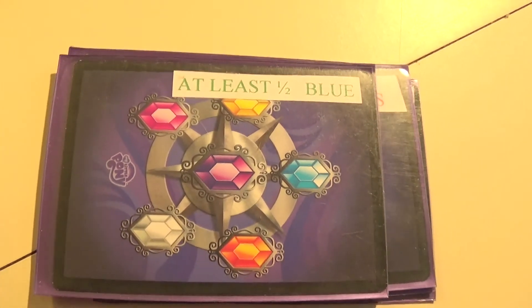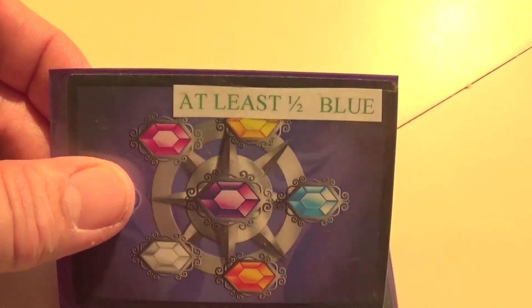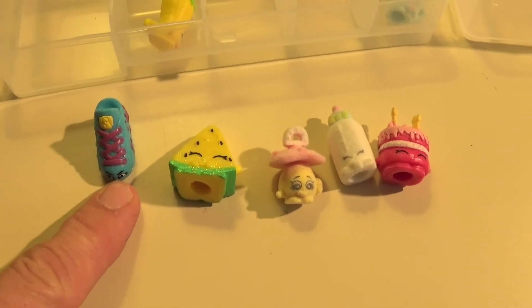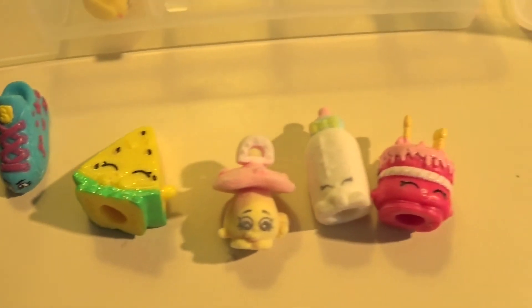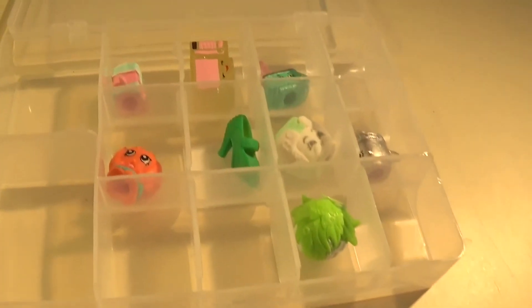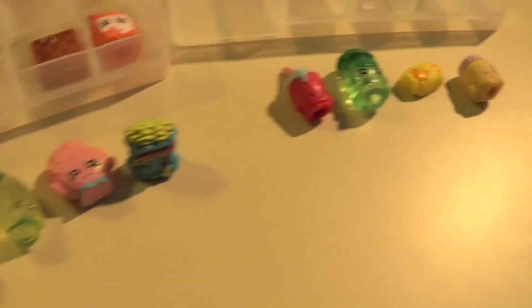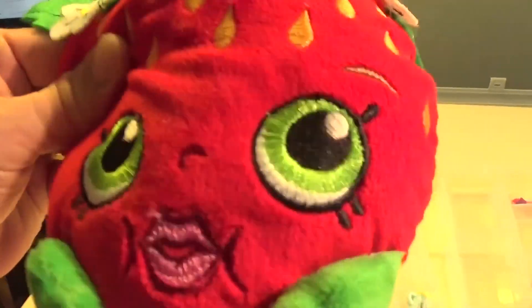Here's how the bingo game ended: the last card played was 'at least one half blue,' and player one had a Shopkins that was at least half blue to make five in a row on the playground for the win. The other players did not have a Shopkins that was at least half blue, so they all had four. Player one was the winner — let's hear it for player one!